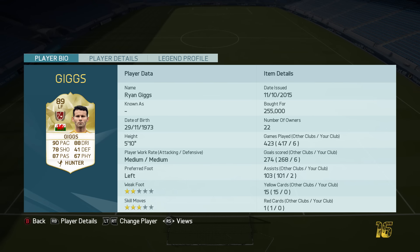Let's take a look at his face card stats really quick. Giggs has 90 pace, 78 shooting, 87 passing, 88 dribbling, 41 defense, and 67 physical. The one killer for me is that 2-star weak foot.